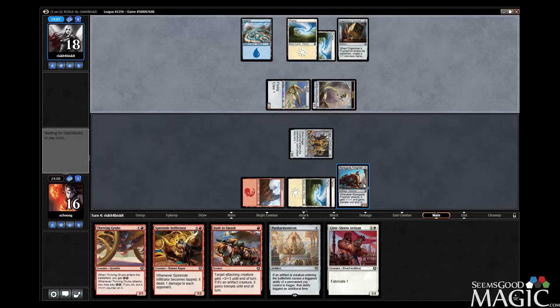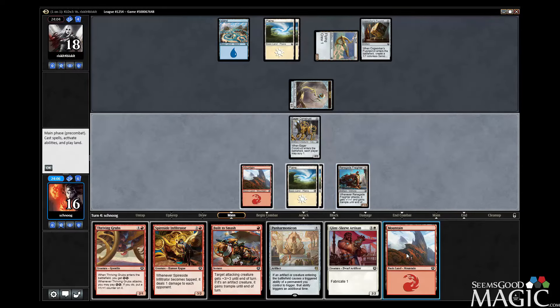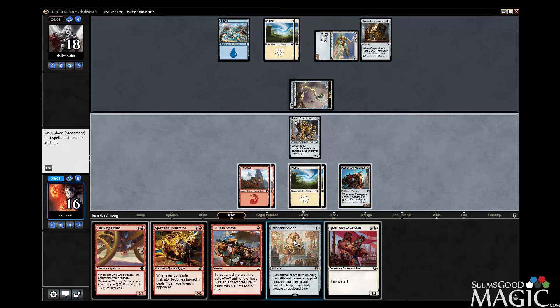It doesn't go in every deck though. It goes in every color, but it shouldn't really be in a blue deck. Do we want to take a turn off to Panharmonicon up? I don't think so. I think getting in for a ton of damage is pretty nice. I want to make sure that we can build to smash the Freighter, so throw out an Artisan.